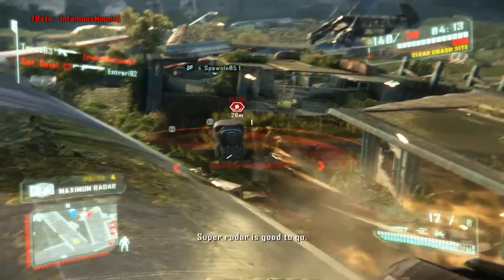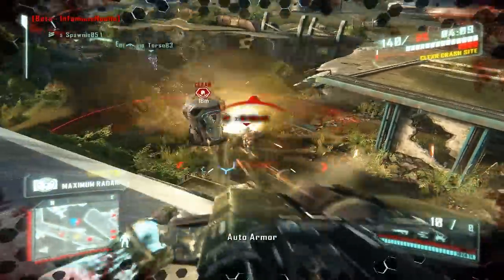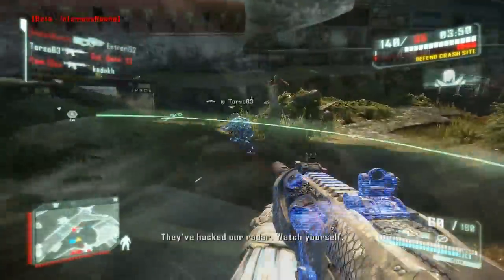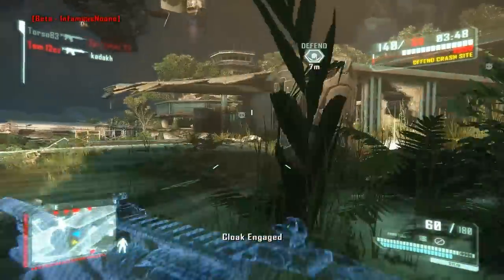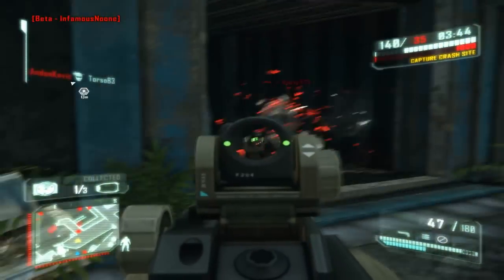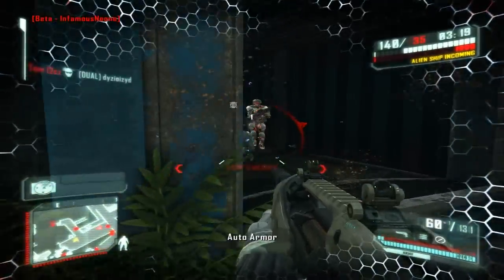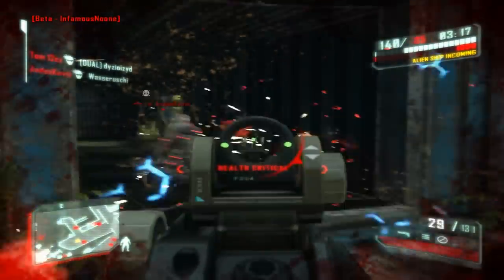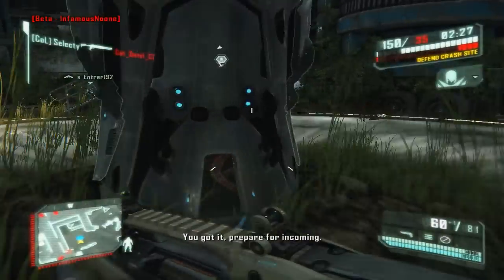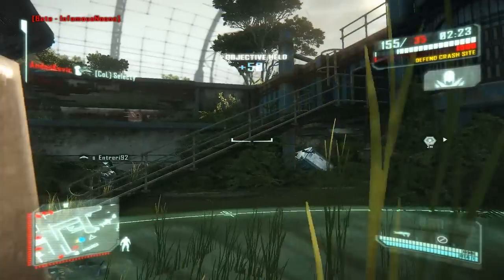The hunter mode, for those that don't know, is basically to find a spot, spread out, and don't get killed — that's the basics of the mode. Then there's another game mode called Crash Site, which is really good too, but it can be a little chaotic sometimes since there is only one objective at a time.